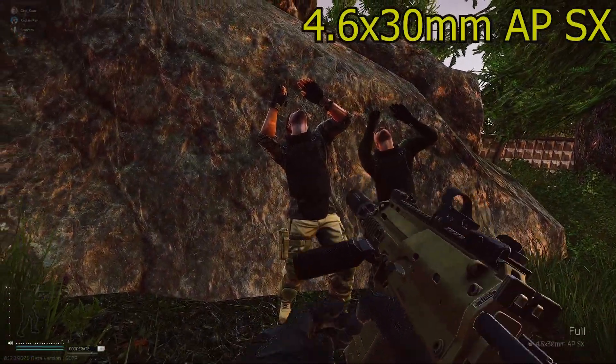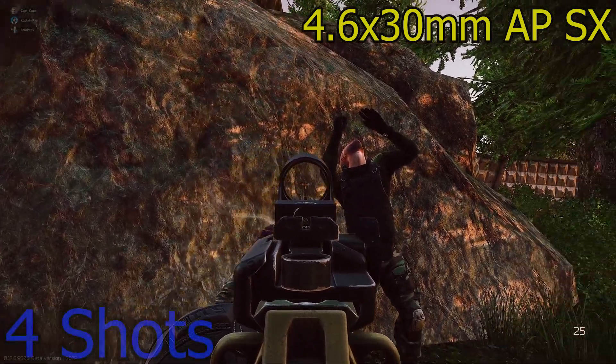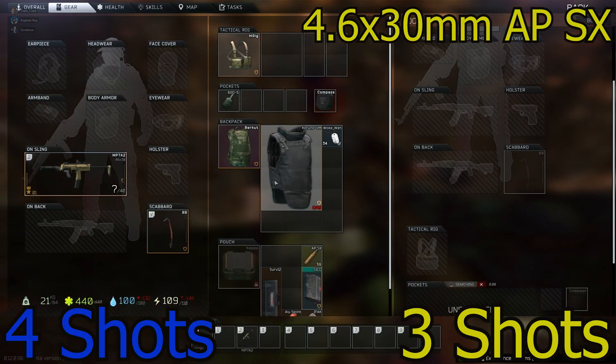4.6x30 APSX — I've done a video on this, I'll throw a card up here for you. Four shots on the first test, then three shots on the second. Bada bing bada boom. This round slaps.